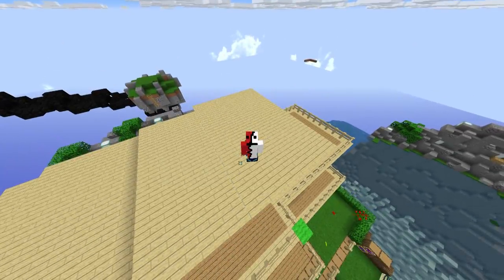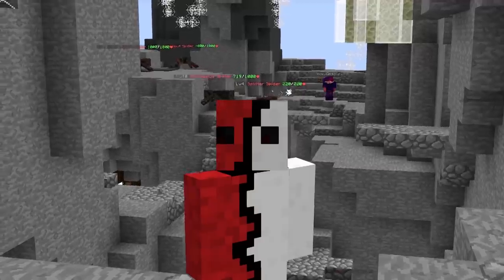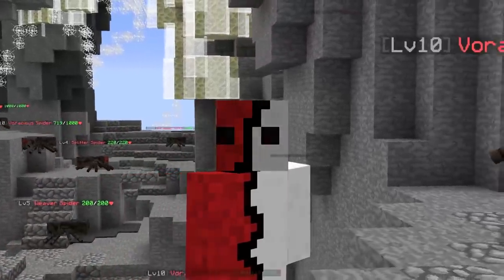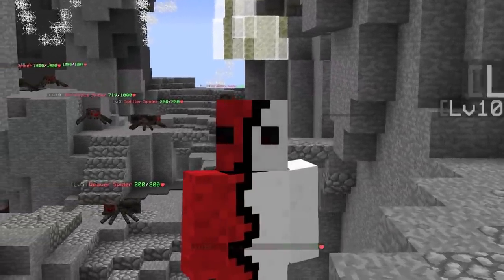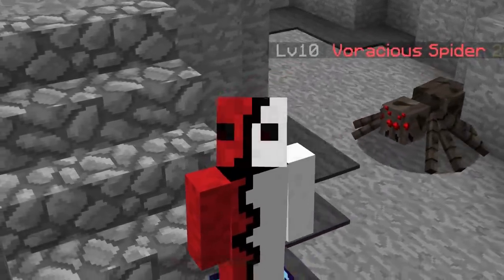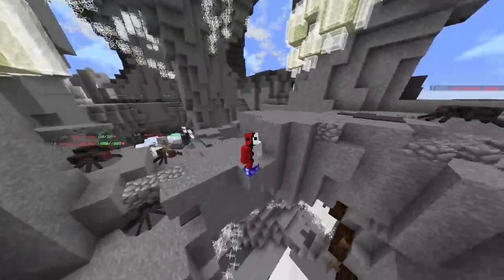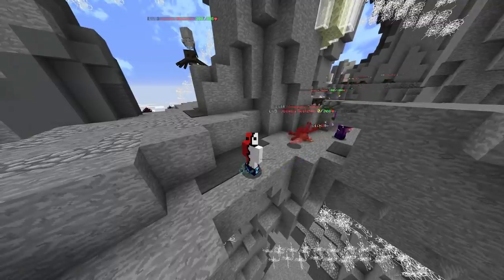No matter what you're doing in Skyblock, you're going to see tryhards. Endgame goals are full of them, every lobby is full of them, and any slayer lobby will have at least one guy with combat 50 and the ability to teleport to any slayer miniboss and kill it before you even notice it spawned. Tryhards are understandably annoying, and being a tryhard is also tiring. So why be a tryhard when you can be a try easy, try less — whatever. Here are some Skyblock lifehacks that will make your life so much easier.